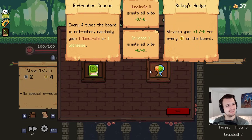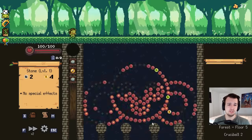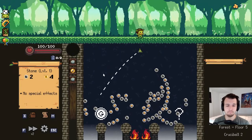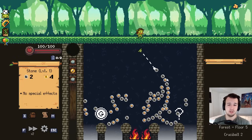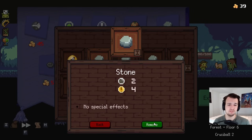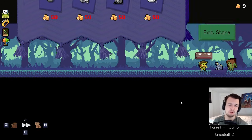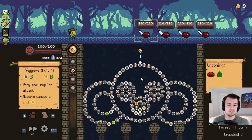So refresher course or Betsy's Hedge - this is plus two plus zero right now. I think I like that more than Refresher Course, I don't really have much refreshing going. That does make it worse if I potentially get a Crit Fleece, but it is what it is. All the coins are on the right but where I want it goes on the left. Don't be greedy. This is pretty much just gonna be a removal - plain and simple. Get rid of a stone, even though I have Ambidextionary I still want to thin at least a little because I plan to take more orbs eventually.